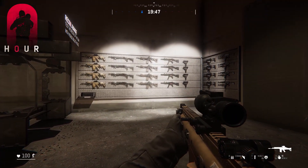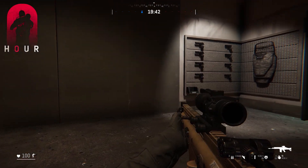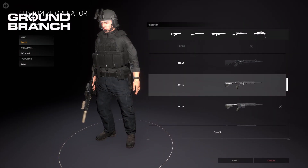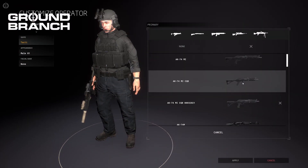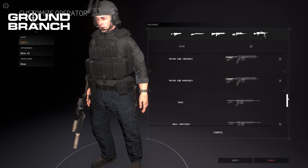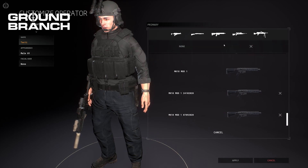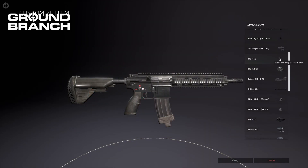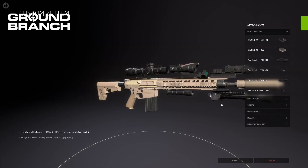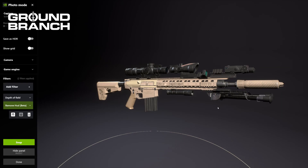Zero Hour has a total of eight primary weapons, two secondary weapons, and a riot shield. Ground Branch has a total of 32 weapons including primaries and secondaries, though some are variants. Ground Branch's weapons and customization blows Zero Hour's out of the water. Zero Hour does have weapon customization coming, but it's very minimal right now and won't be on the level of Ground Branch anytime soon. In Ground Branch you can really go all out on your build.